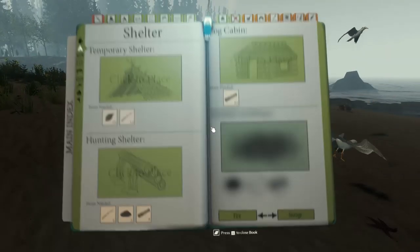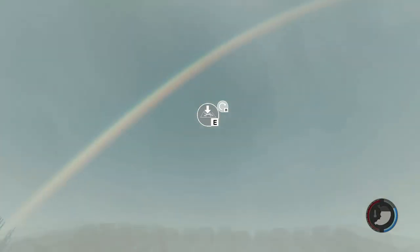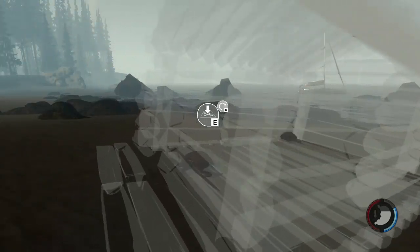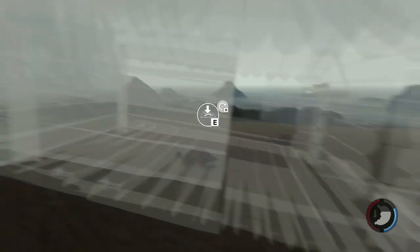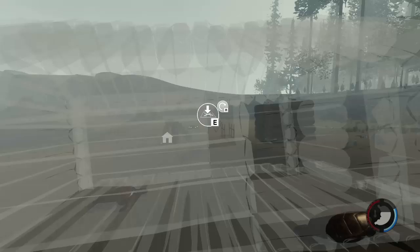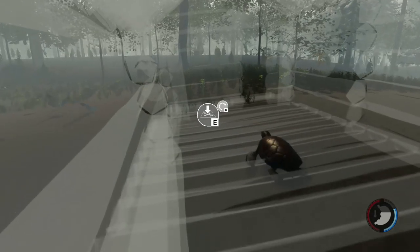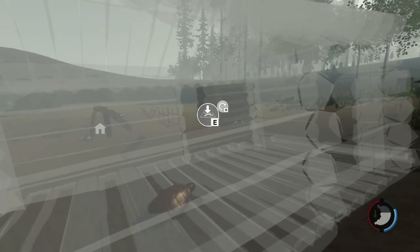So just that being said, let's see how big a log cabin is. Basically, a log cabin is this big — you can walk into it, there's a window, there are two windows actually. But the thing about it is it costs 82 logs to build, and it's not worth it unless you're very settled and know what you're doing. So that being said, that's basically it for me, you guys. Thank you so much for watching. I'm Archer, and I am signing out.